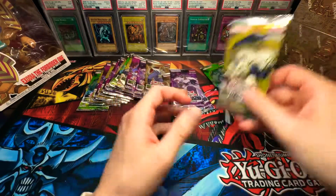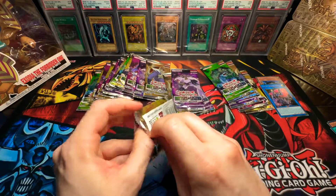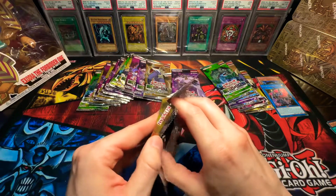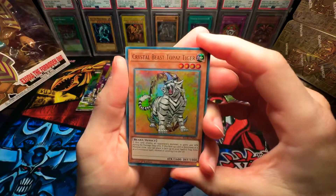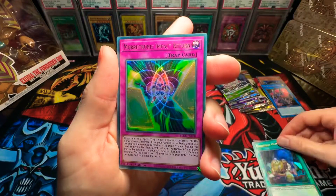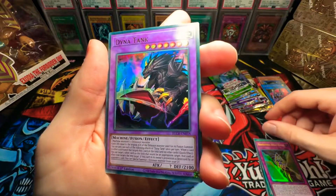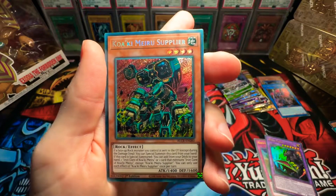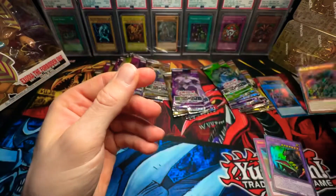I believe there's one secret rare in each pack, five cards per pack. I could be wrong — let me know in the comments. I'm 90% sure it's five cards, one secret rare, and the rest is ultra rares. Crystal Beast 12 Pass Tiger. Fright Fur Patchwork. Morph Tronic Impact Return. Dynatank. And Koaki Meru Supplier — I've never seen this card before. Interesting.